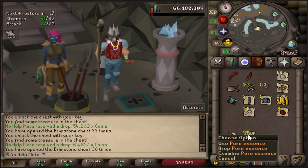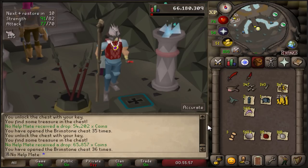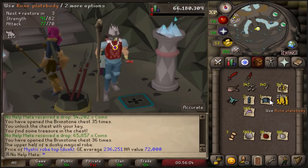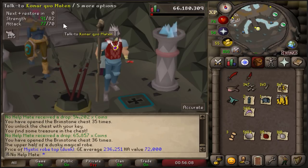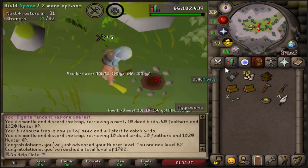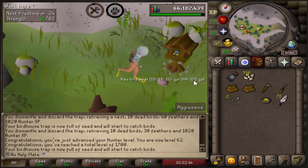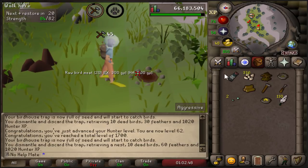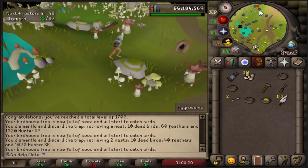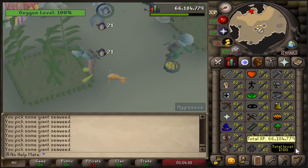All brimstone keys opened - RuneLite says 1.9 mil total. Amazing - pure essence for runecrafting, crafting supplies, the rare drop which I'm definitely keeping, fletching and smithing supplies, armor, and a bunch of cash. Coming in with 62 hunter - using yew logs for birdhouses which costs quite a bit but it's worth it for farming seeds. I just love iron man so much - usually I'd be excited to sell uncut diamonds but now I'm excited to craft them for that little bit of crafting XP. Just noticed 1,700 total level!